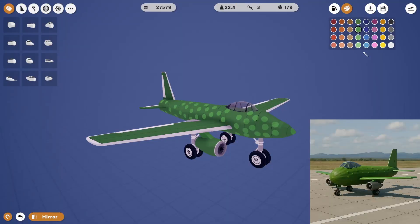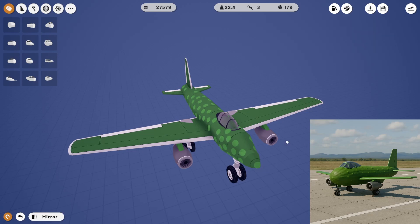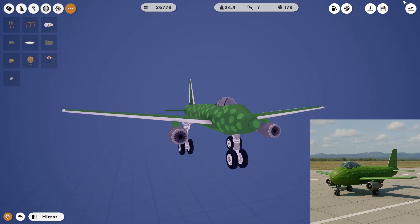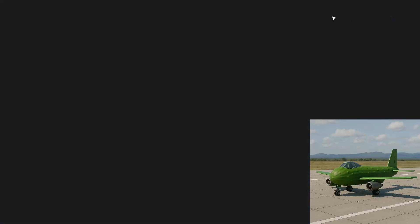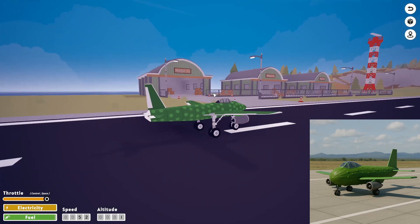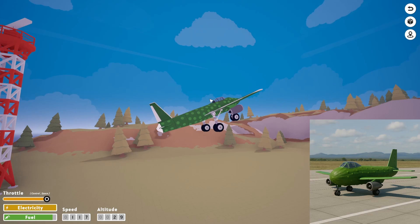What I realized while I was putting half a million dots on this thing is these motors are actually gray. Let's put a little bit of gas in it and see if it flies. Here we go — let's check her out. It's got plenty of power. It flies. Gear up.